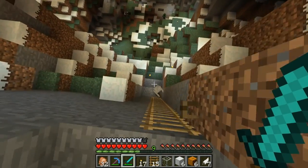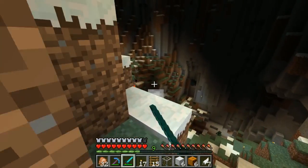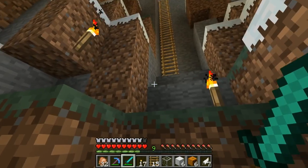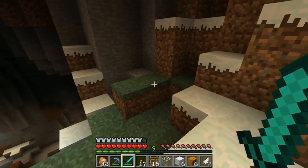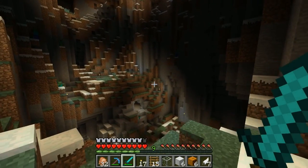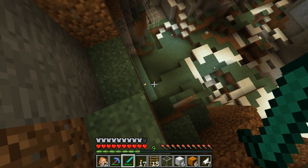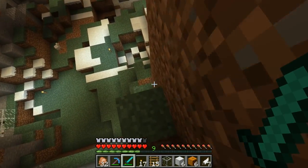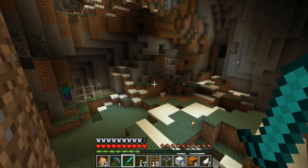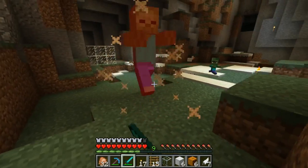This guy is going to be called Bob. Oh we've got a skeleton - get out of here skeleton. Oh you're not dead but you've fallen. I've got to be super careful because if one of them punches me off here, we're probably going to die. So you can see I put some more torches around. But for now - there's the ladder. I'm on the wrong side for the ladder. This is kind of dangerous down here. We've got a couple of chickens though, so that's fine.